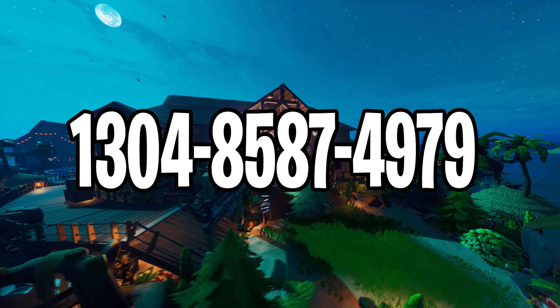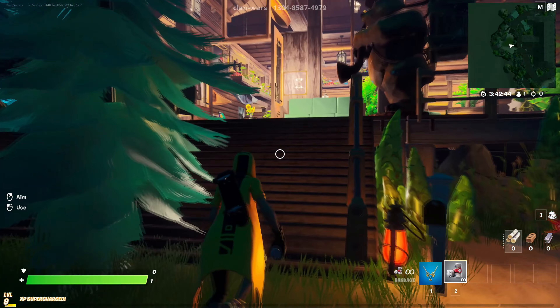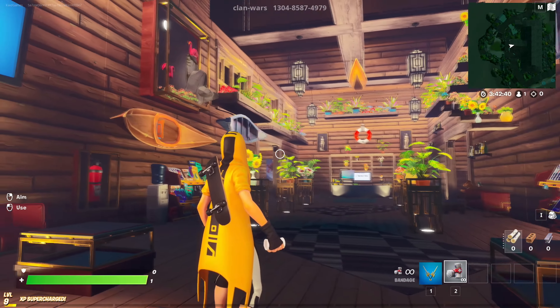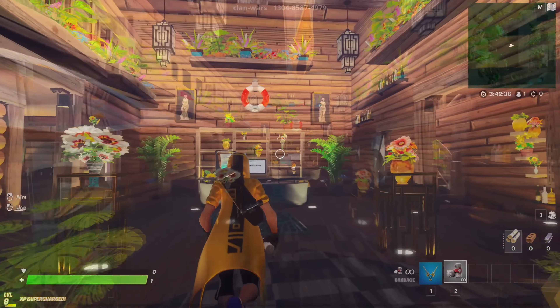Now we have come to the fifth map called the Dream Island Hide and Seek. Here we have a super unique map in night mode. Like in any other map, you can go inside the buildings, look for secret passageways, try not to get found by the seekers for as long as you can and much more. So if fun and a good time sounds good to you, then this is the map for you. Enjoy!